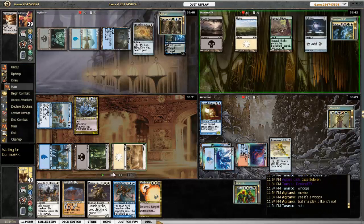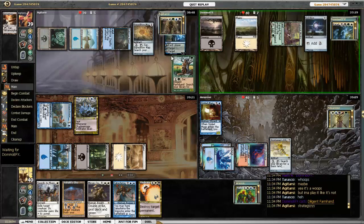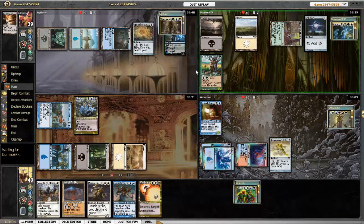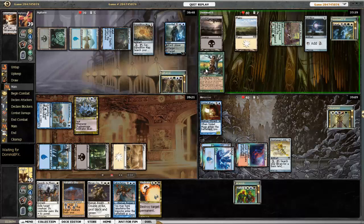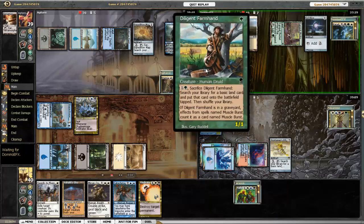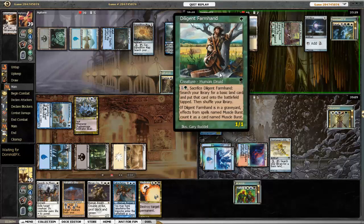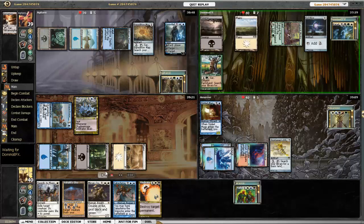Jace comes out. He did forget to actually activate Jace, but we won't hold that against him. Diligent Farmhand — I've seen this guy used a couple times and I always wonder if they're going to play Muscle Burst. Of course they're not going to, but it would be awesome if they did.